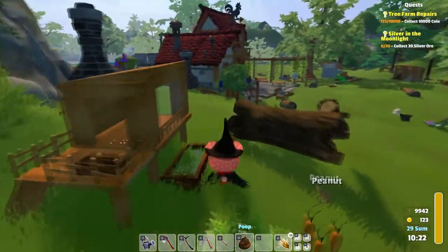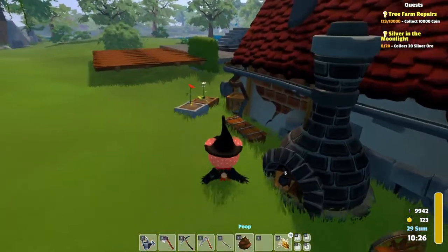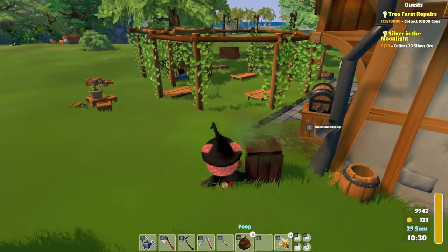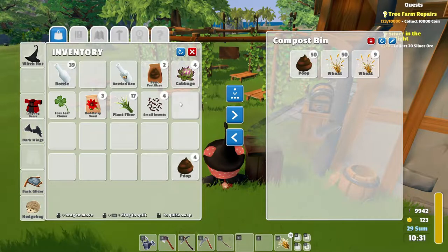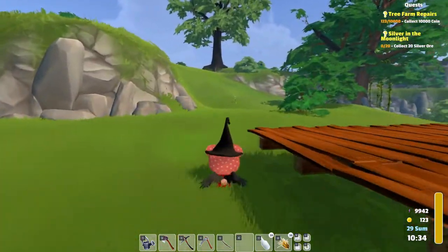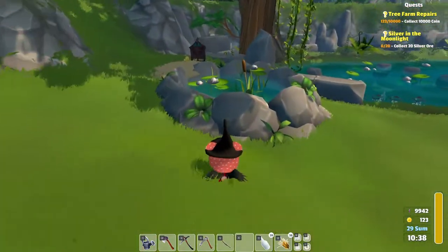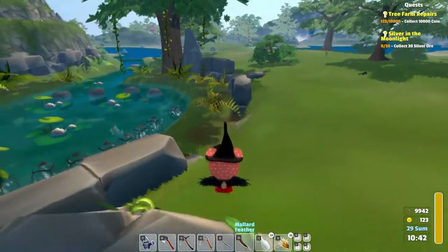So let's pick these up and we need to drop off some stuff here. There we go — now we have some poop in there as well, but we do need to have this. And I do want to keep the bottles on me so that we can pick up some bees if we pass by a beehive or something.